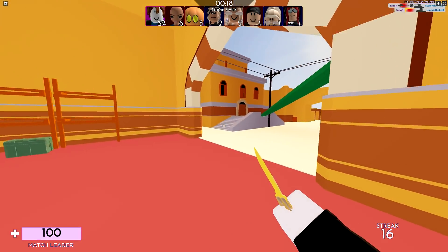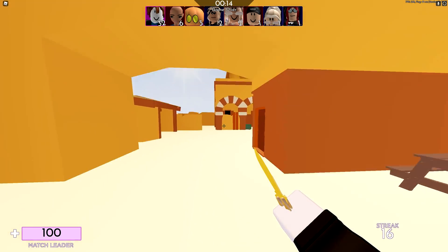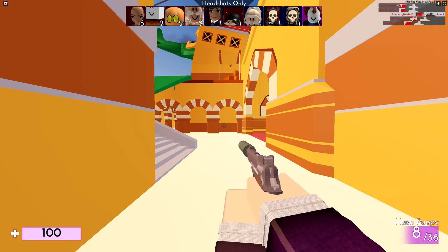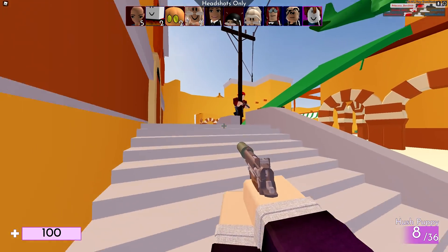That was custom crosshair number two, and visually that looks so much better. I feel like it's so much easier to hit targets with. This is custom crosshair number three — it's just like number two, but it has a bit more of a gap radius in the middle so you can actually see the targets a little more and try to aim for the head.